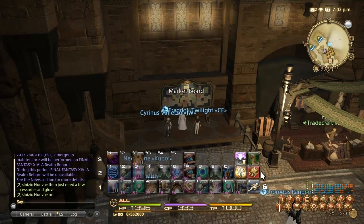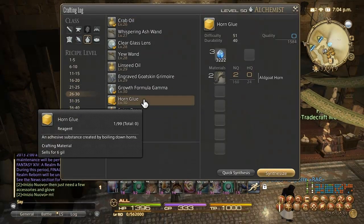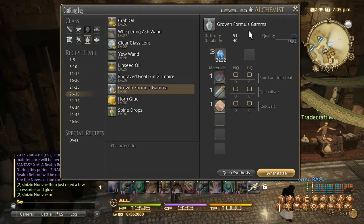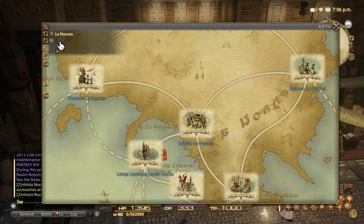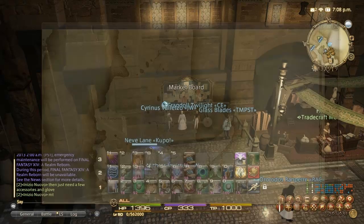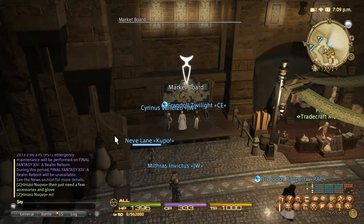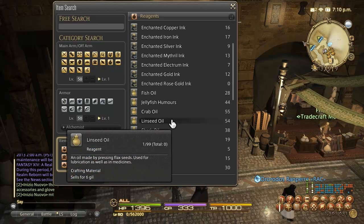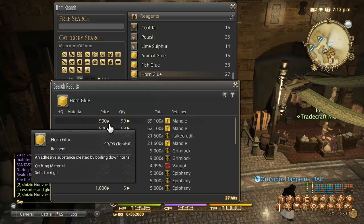At level 30 you have the option between Horn Glue in Ul'dah (5 of these required) or 3 Growth Formula Gamma in Costa del Sol in Eastern La Noscea. Both are very expensive. Horn Glue's cheapest listing is 900 gil and you need to turn in 5 — that's over the top expense-wise. The HQ version runs from 1,200 gil and up, so a stack is over 120,000 gil.